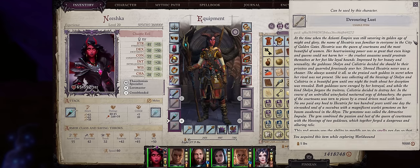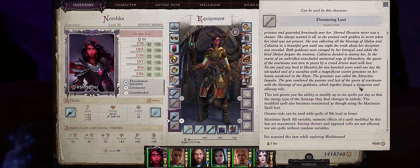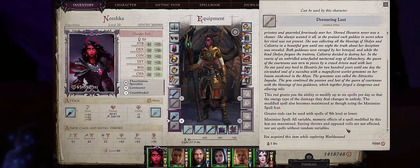Chapter 3 doesn't really stop giving because we also have the Devouring Lust Metamagic Rod. First, it lets you automatically maximize any spell 6 times per day — double that of other rods — and whenever you rest you recharge it. It applies to any spell from level 1 to level 9. Second, the damage will be changed into unholy — great because enemies don't tend to resist unholy damage, even demons, even evil creatures. Devouring Lust is crafted from the Attractive Impulse Crusade Relic.